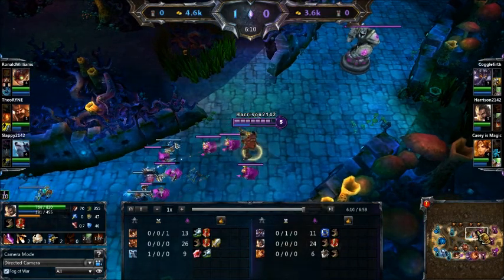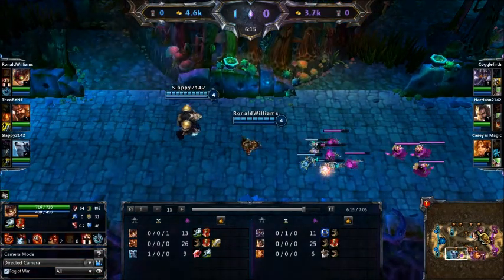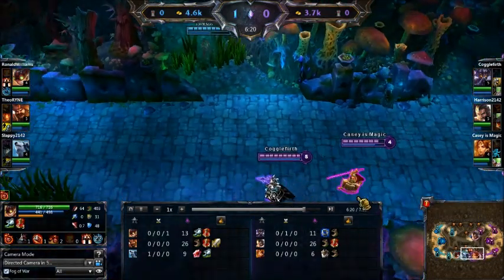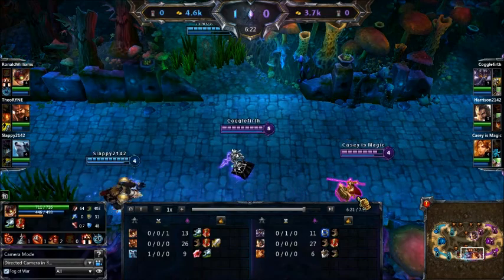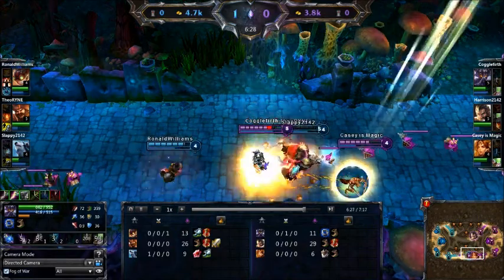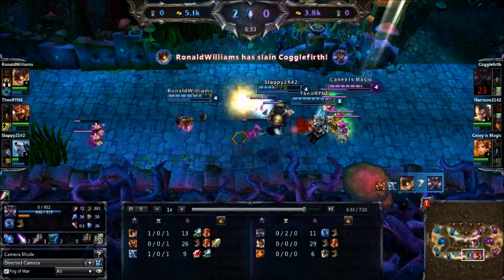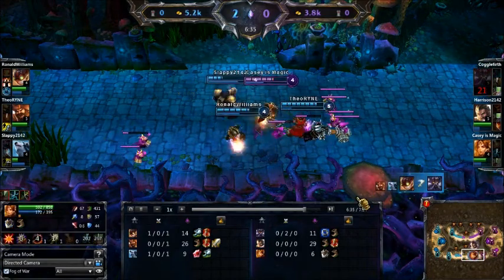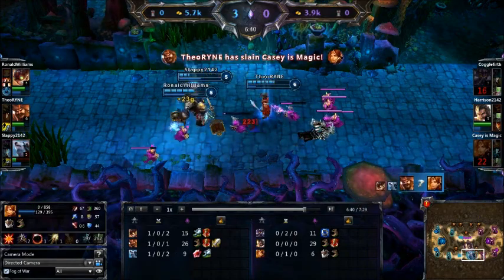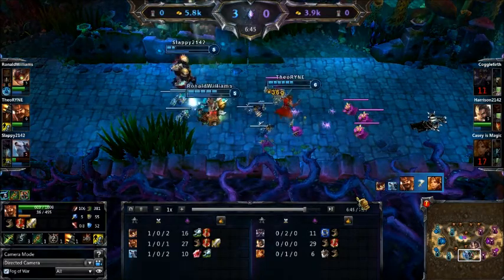Graves — Gangplank's not in lane to get the creepscore, and it looks like he's just chilling, waiting for a gank opportunity that just hasn't come yet. You've got to be careful that the time you're waiting for ganks doesn't take too long. A three bottom — those landmines are going to hurt. And he's bumped backwards. Kill goes to Ronald Williams as Ziggs. Gangplank and Volibear with the assist. Down goes Leona. And Graves is coming down, but it's just too late.